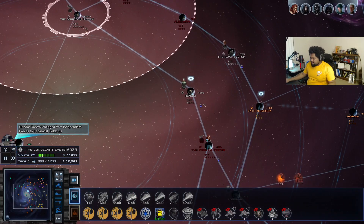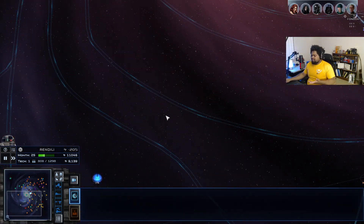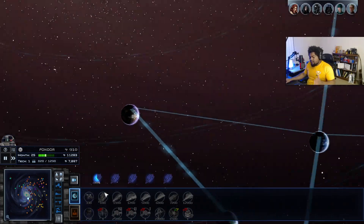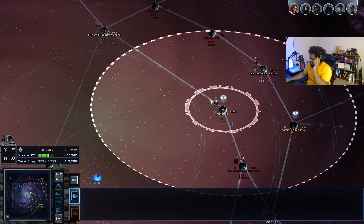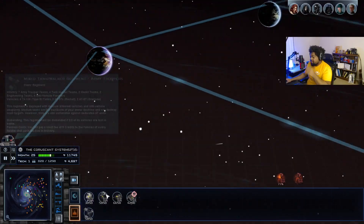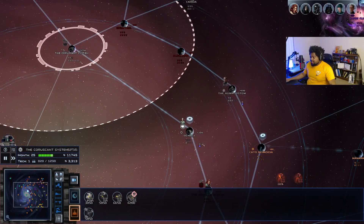Honestly it feels like the AI on this difficulty got a buff, but I think it's also because they have the new formation system — so they don't just suck completely at ground battles now. I know a lot of people are going to complain about it being too hard, and that's okay. In that situation right there, I got annihilated from the mortar cannon — I honestly forgot that was a thing. I don't know how I feel about that one.